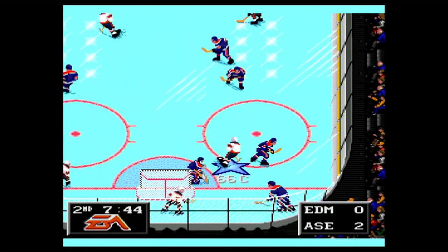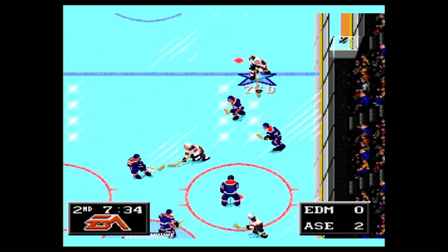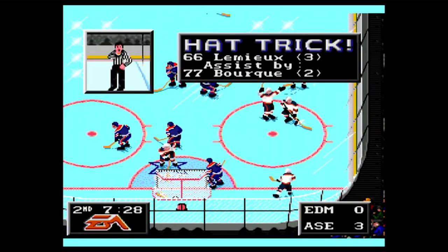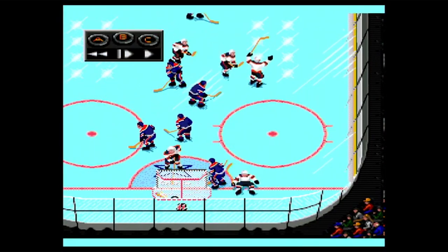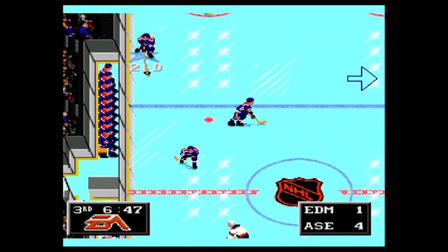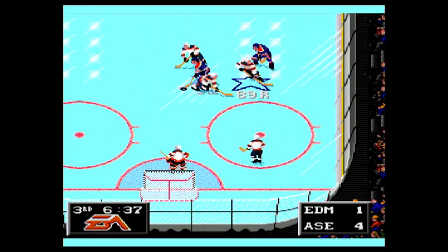The one thing that I really think exemplifies what an amazing player Mario Lemieux is in this game is that he does not even have a backhand shot. Somehow, when his back is turned, he will go through the animations of a wrist shot and the puck will fly off just like that. It's like he breaks the game itself, he's so good.